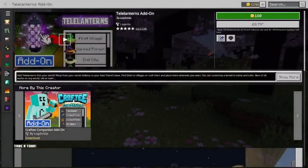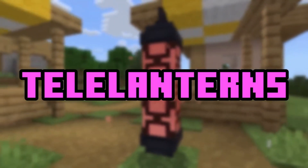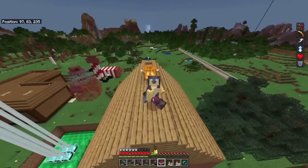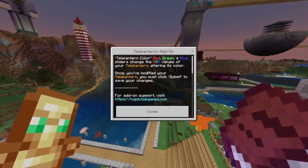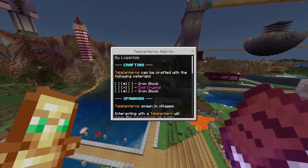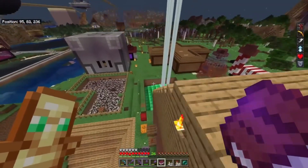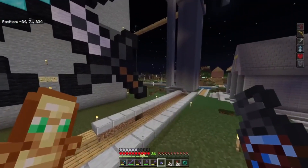First up, let's talk about the Tele Lanterns add-on. This is the cheapest add-on available, costing just 160 mine coins, which is about a dollar or 79p. Despite its low price, it offers a unique feature: a lantern that can teleport you around your world. To craft it, you'll need two iron blocks and an end crystal. Fans are loving the Tele Lanterns add-on for its simplicity and practicality. It's a great tool for quick teleportation without setting up complicated nether portals. The ability to customize teleportation points with RGB values adds a fun element, making it a favorite among budget-conscious players.